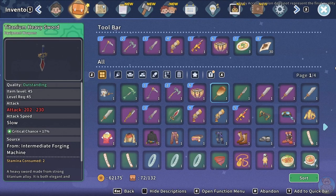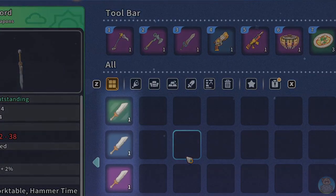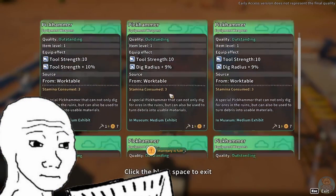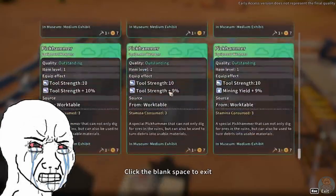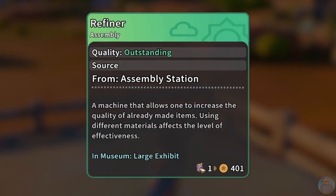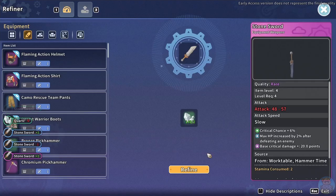You might have noticed that most items in the game have a colored outline. Items like weapons and furniture are either green, blue, or purple to show outstanding, perfect, or rare quality. When I first started, I made so many pickhammers hoping I'd be able to craft a rare, but even after 143 attempts I hadn't managed to make anything above outstanding quality. I was missing a piece of the puzzle, and that piece was the refiner.